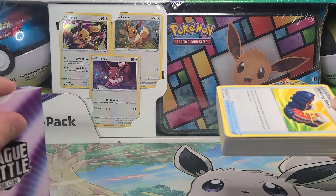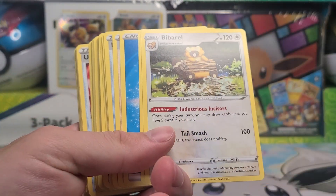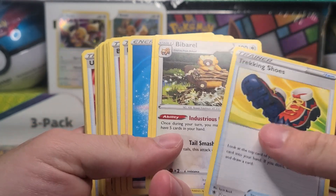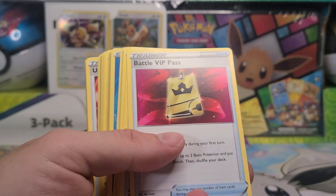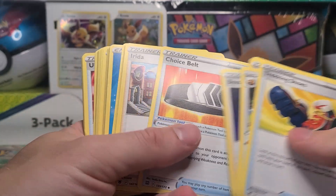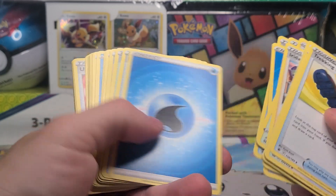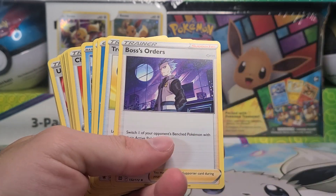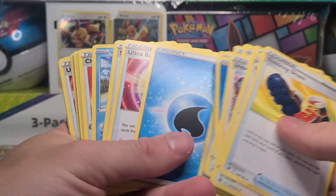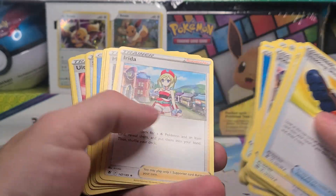We have Trekking Shoes right on the top of this deck — that's another very playable card. And a Bibarel non-holo exclusive. For $30 it's a bit much. But then Battle VIP Pass — wow. For $30, and Irida — wow. This is a very good deal if you can find this. Heavy Ball is very good, and Boss's Orders as well. This is an excellent deal for $20 to $30, especially if you need some of these cards for your own deck or decks.